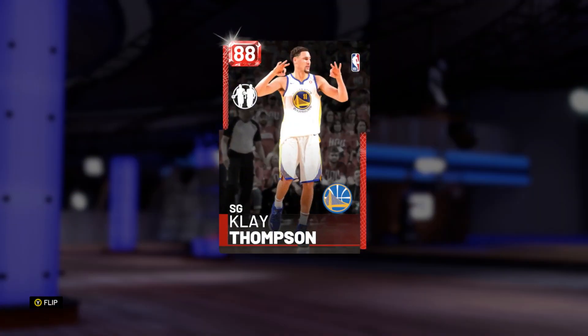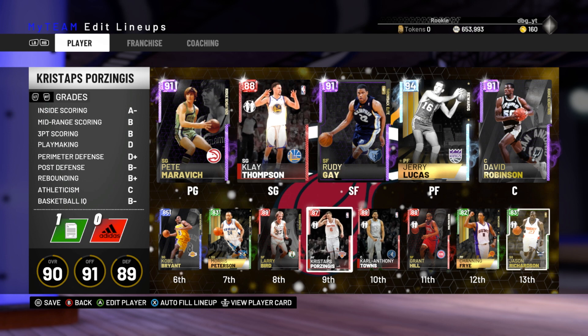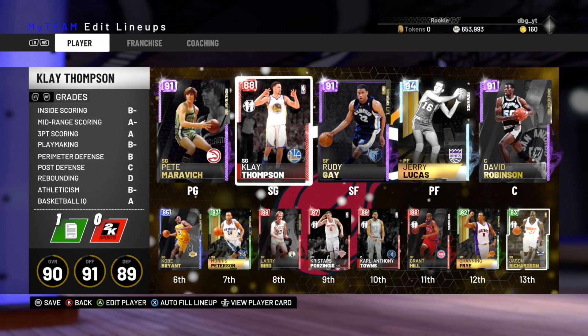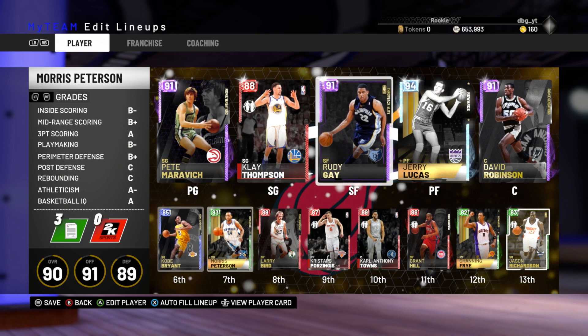Rudy Gay is a beast in game. Clay Thompson — of all current players, Clay and Chris Stapps are the two best I've used, including amethyst. Both of them are better than the amethyst KD in my opinion. Then it's amethyst KD, and the rest of them I don't think there's any point using any other current players.